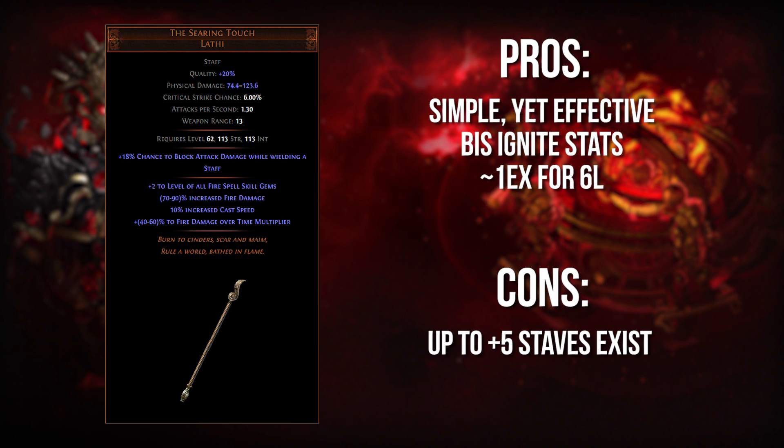It is also very cheap currently — only one Chaos unlinked and only one Exalt for a six-linked version. Because of this one Exalt price, you can also corruption hunt very efficiently with it. Basically, every time you make an Exalt, you pick one up, slap a Vaal Orb on it, and maybe you hit something like Supported by Inspiration or whatever. I've talked about corruption hunting before — I think the Searing Touch is an excellent candidate. The only downside is that plus three, or up to plus five, rare staves can beat it in terms of raw DPS, but just cost-wise that's really the crux of why uniques get used — they're so cheap relative to the power they provide. Just a great item. Go play Fireball Prolif, Ignite Prolif with this staff. You'll have a good time.